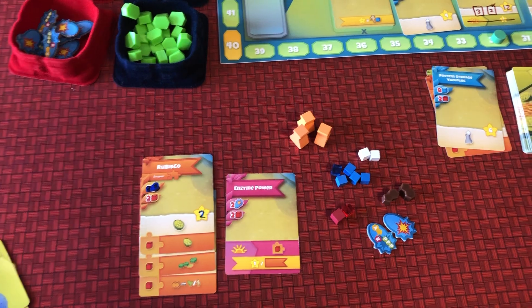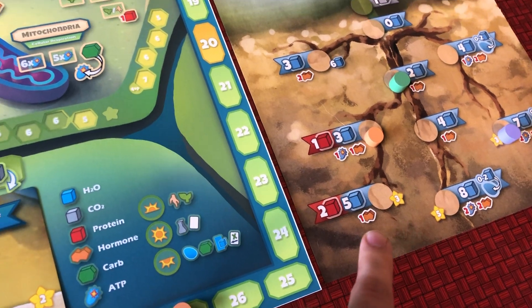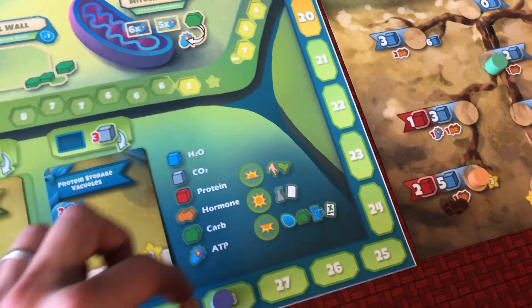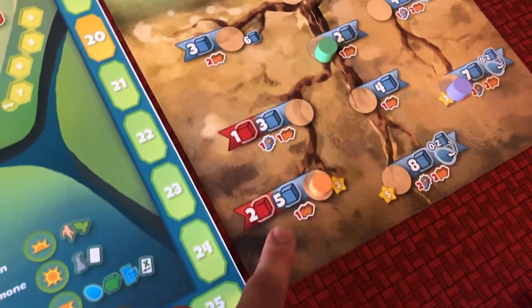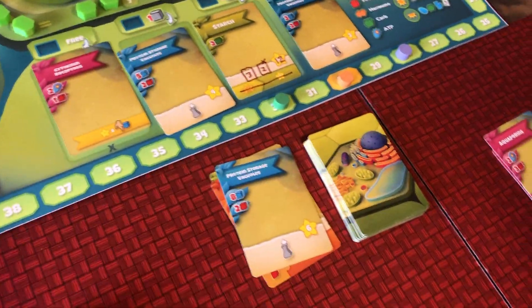I'm going to activate hormone signaling, which lets me move down this track. I'll pay one hormone and move my marker down, which will immediately score me three points. This also changes my income so that I'm going to get eight carbon dioxide, five water, and two proteins. I'll go ahead and do that while these guys collect their resources too.